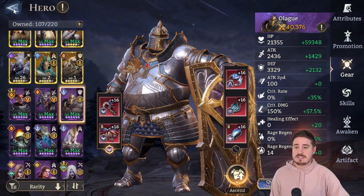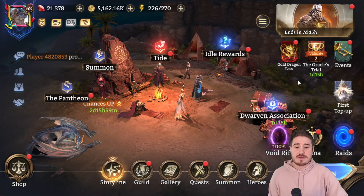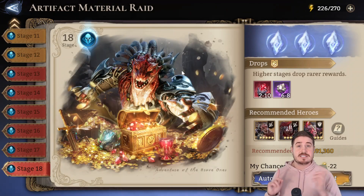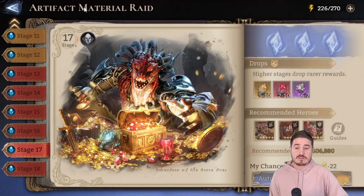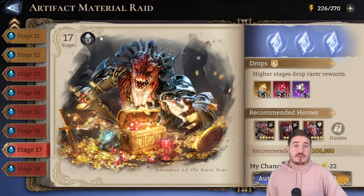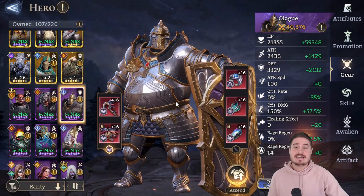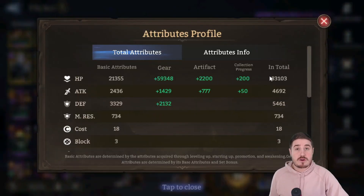Let's go see him in action with a content spotlight. I want to feature him in two places: Artifact Material Raid, and then Campaign 9-7 normal, which I know a lot of people have been struggling with. We're going to do an auto battle on stage 18, but first I want to show stage 17. I've turned off Power of Dominance. As decent as my Olag is, he's not geared up enough without the Guardian set to do this in stage 18, so I'll show stage 17 first.